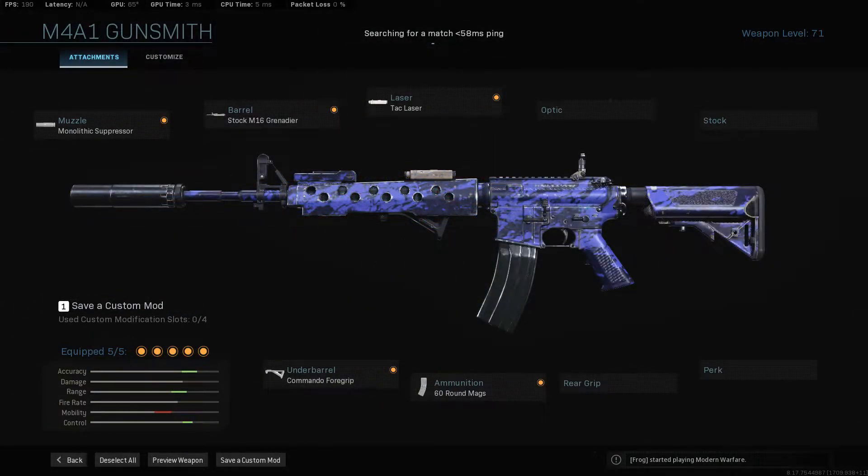For the second weapon, we're going to go over the M4A1. It's about the same as the MP7 — you definitely want the Monolithic Suppressor. For the barrel, you want the M16 Grenadier. Under barrel, you definitely want the Commando Foregrip. For ammunition, you could run 60-round mags, or you could run the 50 with 10 less bullets but it reloads faster. I personally run the 60-round mags, but I know a lot of pros run the 50-round mags so they can reload faster.